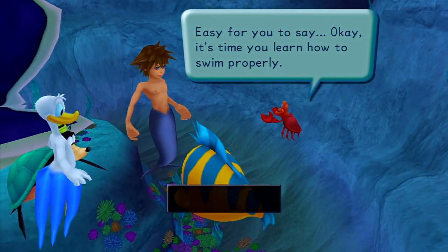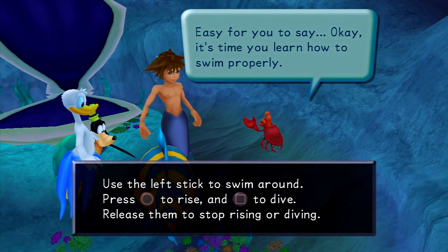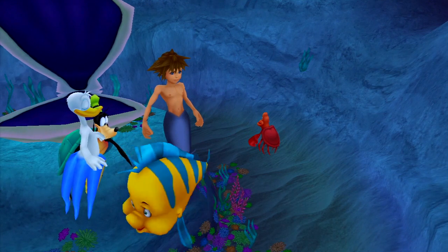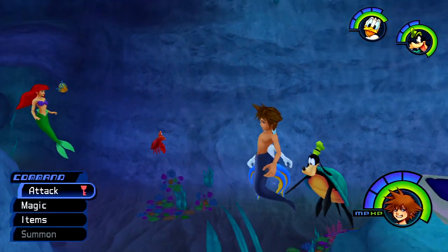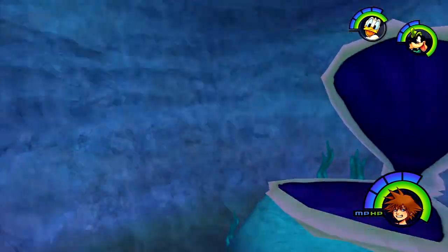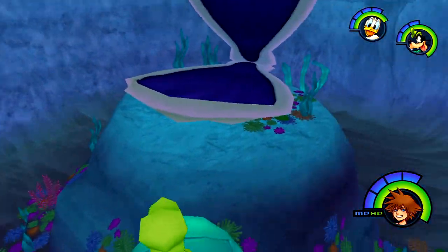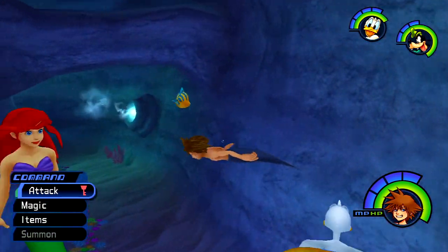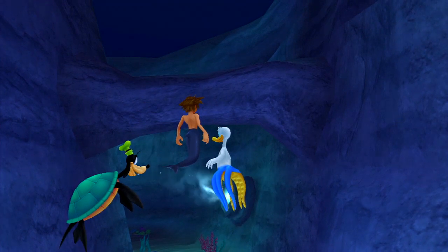Okay, it's time to learn how to swim properly. Use the left stick to swim, press circle to rise, and square to dive, or at least to stop rising or diving. Practice swimming with Flounder. Alright, to begin. So we've turned into this weird merman thing, but we've got a fin, so I want to say we're like half dolphin. And then Donald over here — what is he? He's like half octopus, and Goofy over here is half turtle. Alright, so we want to swim to Flounder using circle and square.